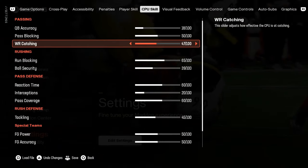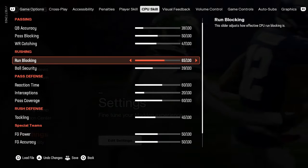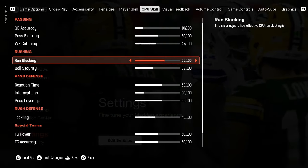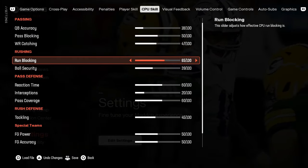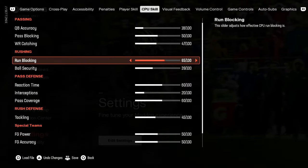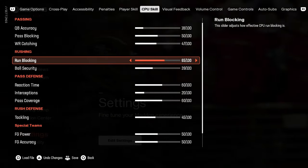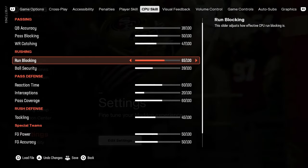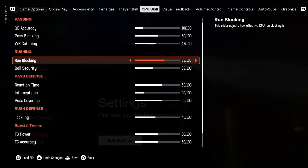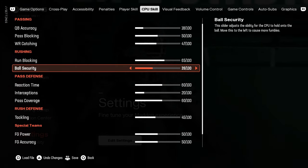Run blocking is up to 65. I'm noticing players averaging between four and a half to six yards per carry depending on the running back and team, and I'm actually seeing a decent number of runs. Too many passes per game has been an issue with Madden this year. With this set I get a good mixture of 15 to 25 runs per game and my running backs are actually averaging good stats, especially running inside. Ball security is turned down to 39.